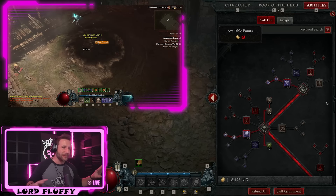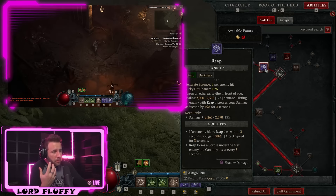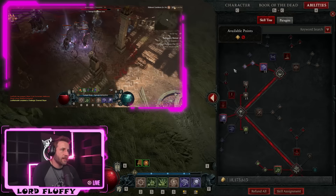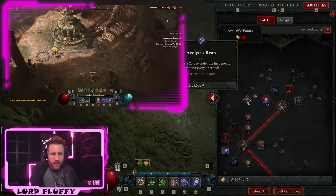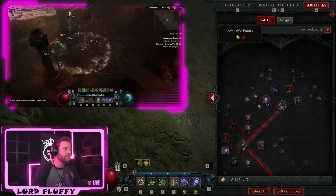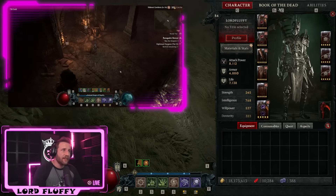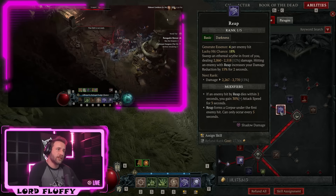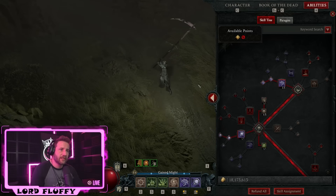Starting with basic attacks, we use Reap — it's shadow damage so it will proc Shadow Blight, but we don't really care about that. Reap isn't here to do damage. We only cast Reap once every five seconds for the rune Acolyte's Reap, which forms a corpse under the first enemy hit once every five seconds. Don't cast Reap more than once every five seconds — it's really just for that corpse. We're also using a legendary aspect that grants 20% damage reduction for six seconds on basic skill casts.